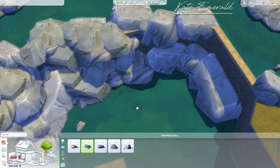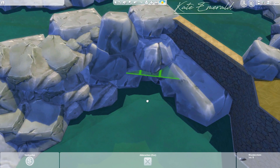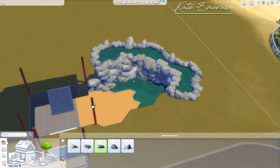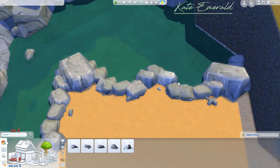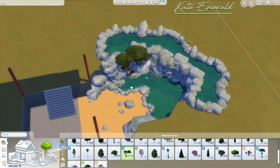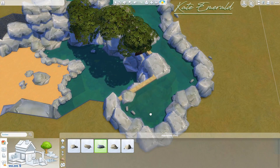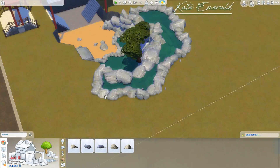So when you download the lot from the gallery — the gallery link is in the description — you really get what you see here. It's the actual build: there are no stones missing, no exposed edges of the pools. I really made sure that won't happen. I also checked that there are no paths blocked for your sims, so if you actually want to play on the lot, go for it. It's totally fine. I double and triple checked, but if you find something I didn't notice, feel free to leave me a comment so I can fix it.